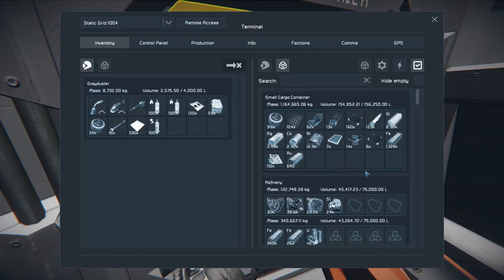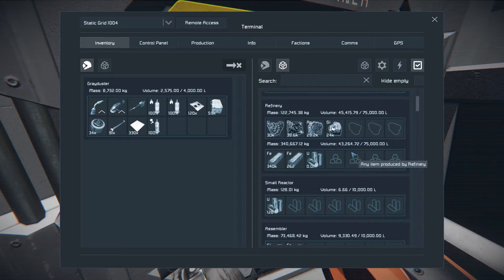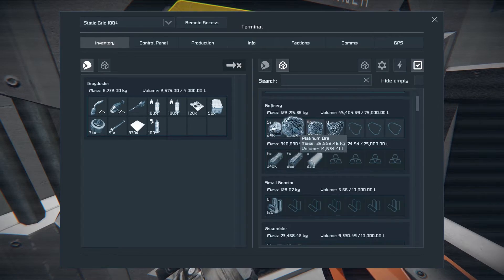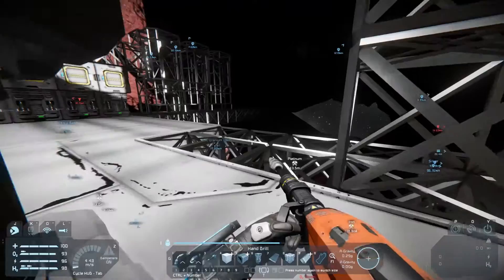This is nearly full, and there should be a second can somewhere that's probably nearly full as well. So silicon - we're processing uranium here as well. Let's just reorder this for a second. Platinum - let's put some silver next up and let it continue processing that.